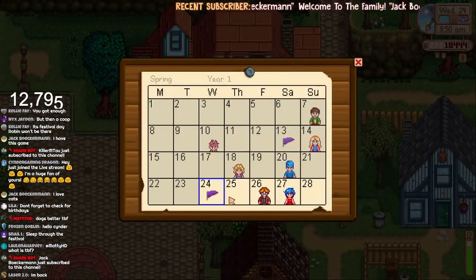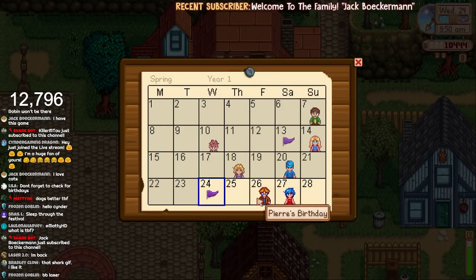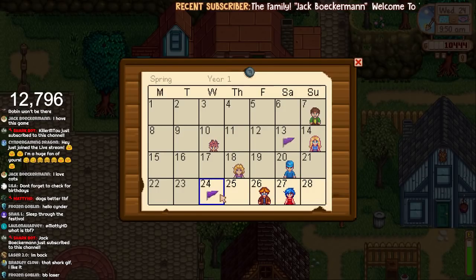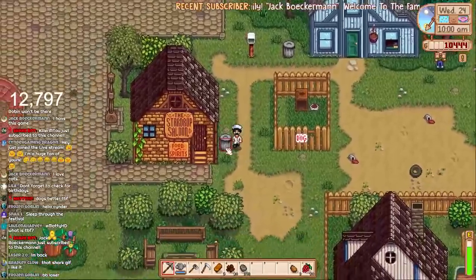Oh, I missed Shane's birthday! No way. I could have given him something on his birthday. Pierre's birthday and Emily's — these two are important. We need to give them a gift on their birthday, something they love, and then we're going to get more hearts with them. I can't believe I missed Shane. Pierre, Pierre, Pierre — I need to remember that.